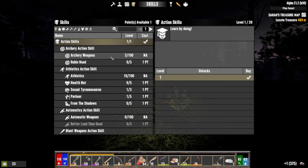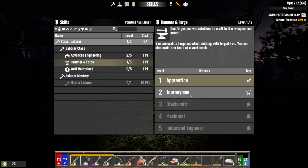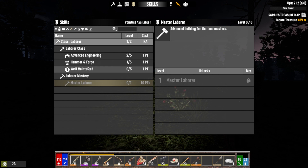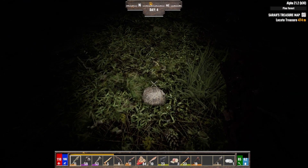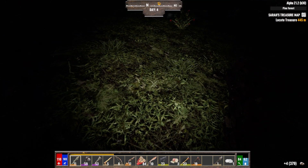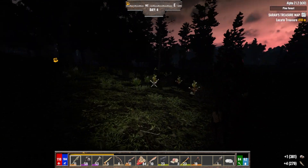Let me pause here for a second — I do have another skill point. Let's go to Laborer. Do I want anything in here? That'll let me craft a forge, that sounds pretty good. Maintained is good, but I'd rather put my points in something else. Master Laborer — that's completing the class quest chain. Let's just get this so we can build a forge. These should just be a bunch of clay, stone, leather — something like that.